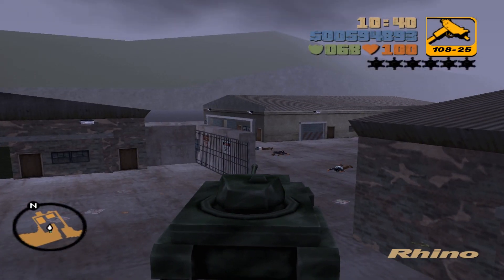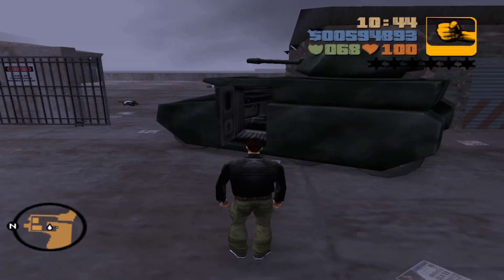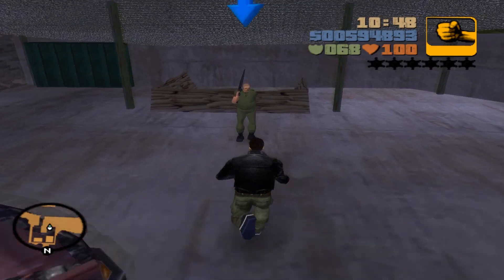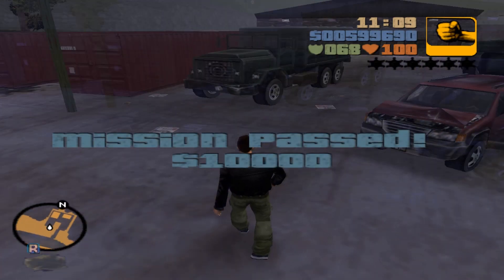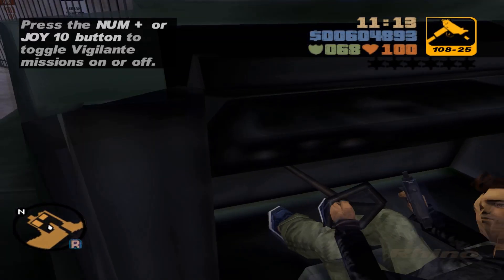Once you're inside, get back out and make sure you immediately move away from the tank to avoid closing the door, otherwise the door will close and the tank will be locked again. Talk to Phil to end the mission and now you can drive the tank to your garage, which is much quicker than pushing it all the way.